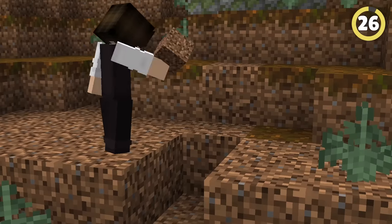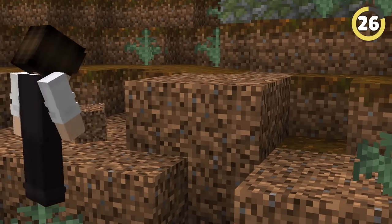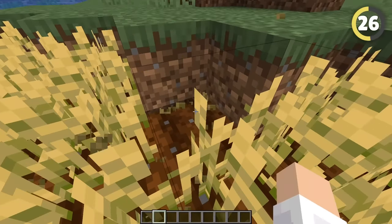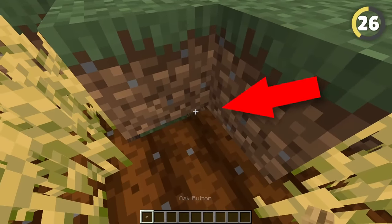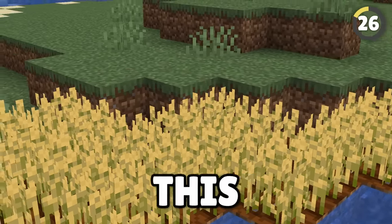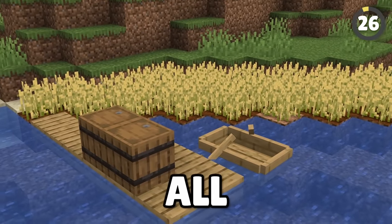The most difficult part of creating a secret base is hiding the entrance. Try building a regular wheat or potato farm above wherever you want your base to be, then break a block behind the crop and hide a button in there. Not only is this almost impossible to see, but nobody will ever suspect this lovely little farm is where you hide all your valuable gear.